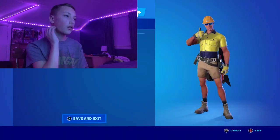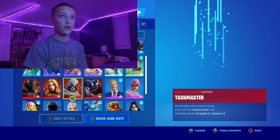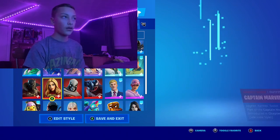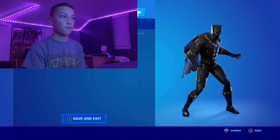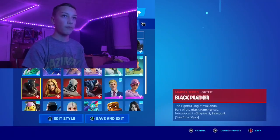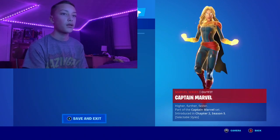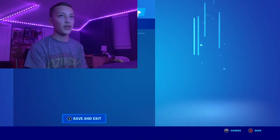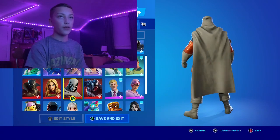Next we have Black Panther — pretty cool skin, has the charged version. Then we have Captain Marvel — has the empowered version, but I like the normal style better. Then we have Taskmaster — I'd probably say that's the weakest out of the bundle.